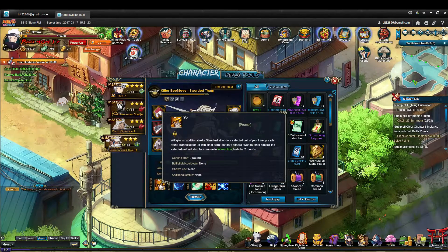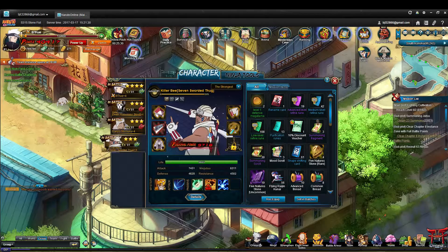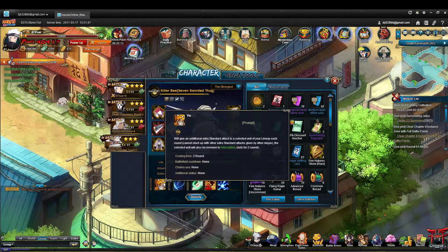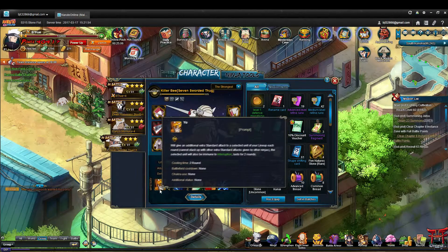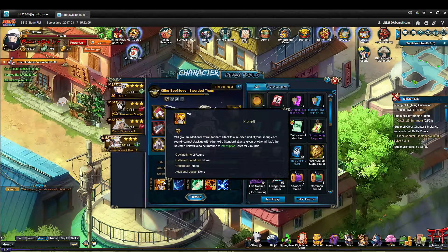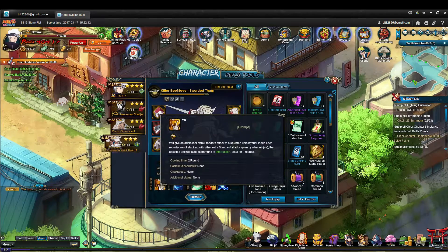He synergizes with certain characters more than others because of this mystery. Basically, you use Killer B to buff ninja that have really strong standard attacks to give them the ability to use it again. You could use him on somebody like Great Ninja War Choji — whose attack hits everybody twice — or Sailor Sakura, or Great Ninja War Konkoro, who applies ignition to two ninjas. Anyone with a strong AoE basic attack synergizes really well with Killer B because he allows them to use that attack twice.